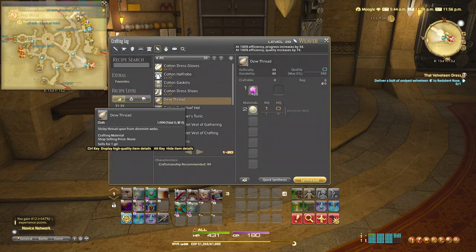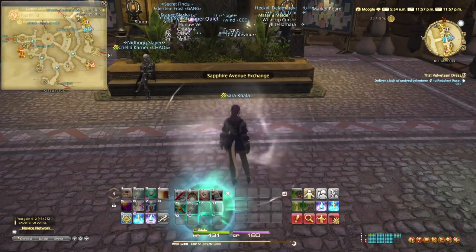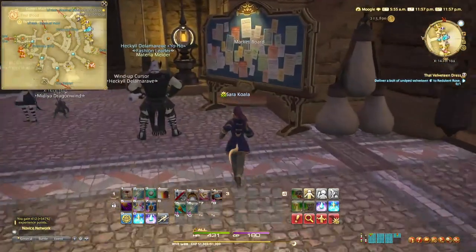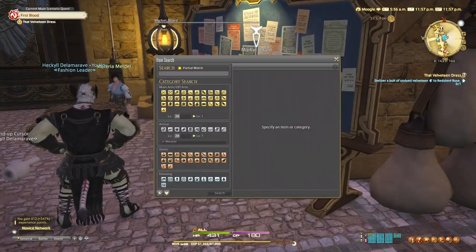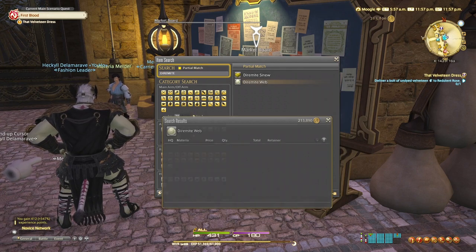We can't actually buy the ingredients or the diamite web to make the thread at the guild shop. However, you've got a couple of options. You can go to the North Shroud or Kyotheos Highlands and defeat some monsters and hope they drop it. Or, because this is Quick Quests, we're going to run over to the marketplace and buy them at cost from another player.